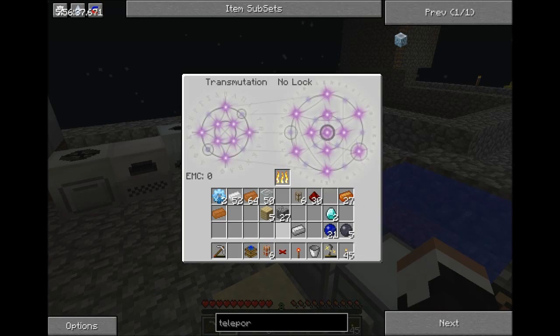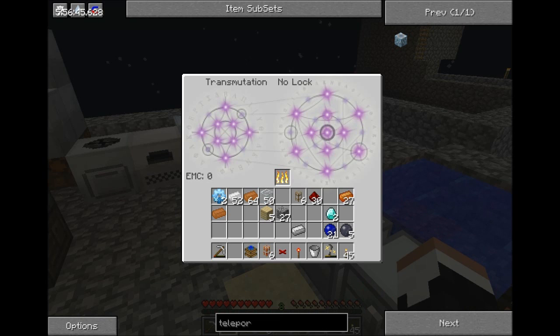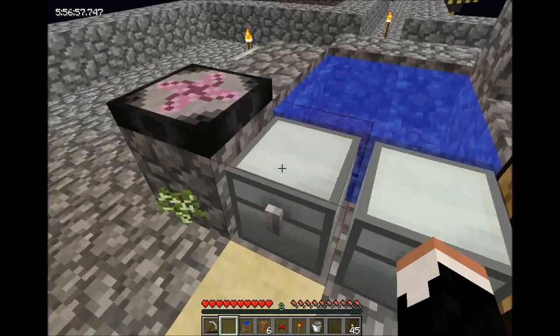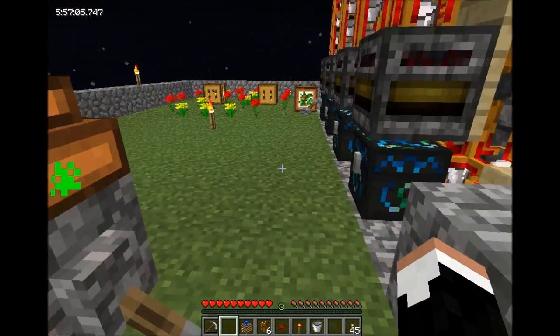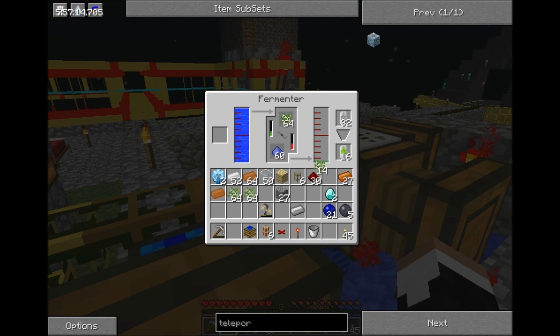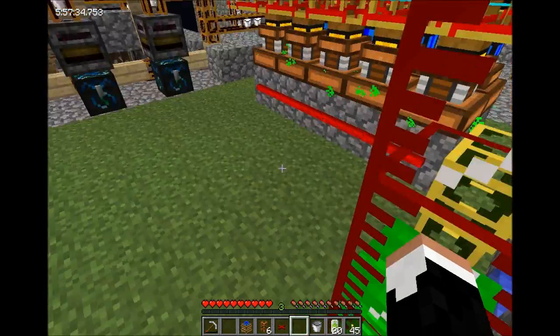I'm going to need more saplings very soon. Put one in to focus, then let's pull three stacks — we're going to need them. I only really need 20 biogas cans. We'll get the fermenter pumping again; that's going to quickly fill it. In the meantime, let's come over here and check what my bees have done for me.